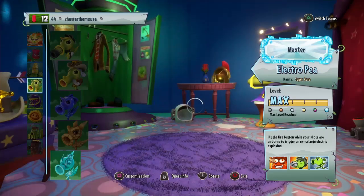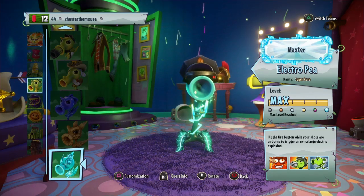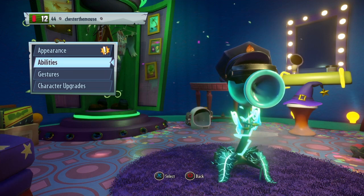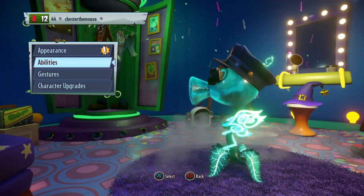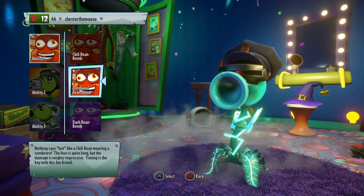So if we go into the customization booth, first you're going to need Electropy. He is really good at clearing out waves really fast, and he is faster than the average P-Shooter in general. The abilities you're going to need for him are Sombrero Bean Bomb and Dark Bean Bomb.